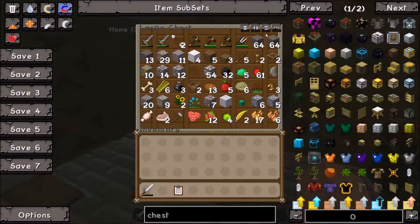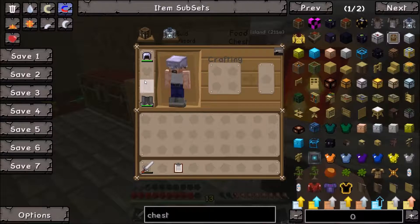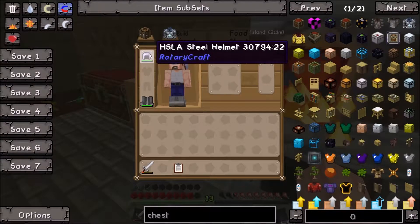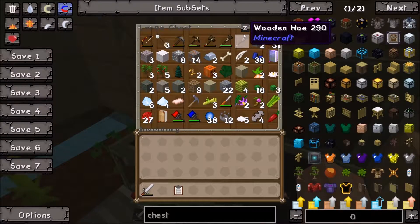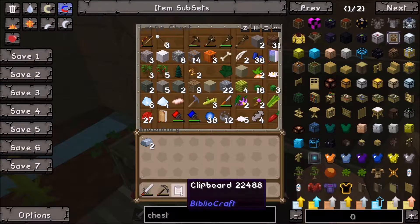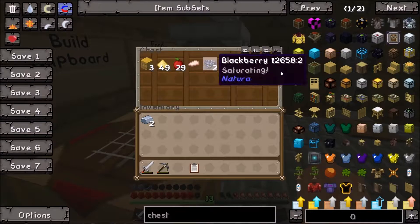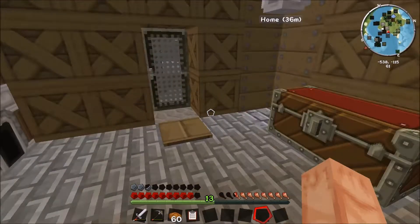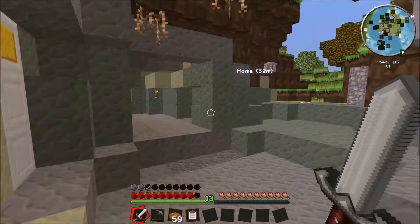I'm going to build some... I've got a helmet already. I found out that steel from the start of this chest was used to make armor - well, one bit of armor. Let's get our stuff, our pick, and some food which is in here. We've got a lot of food.